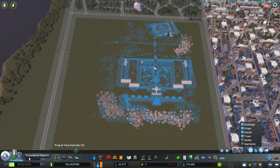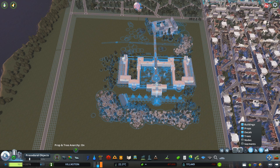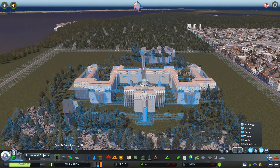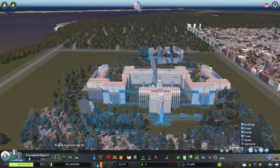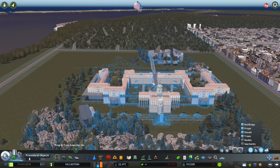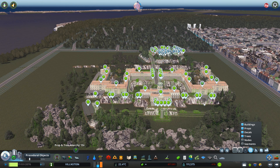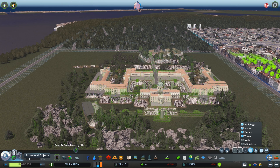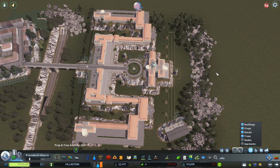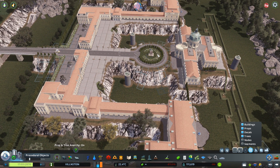We can hold the Shift button and press the Page Up button as well to start elevating everything. Maybe not that high — a little bit like this. Because we unchecked that 'Follow Terrain' button, everything is going to be elevated at the same height. Now if we have another look, we can see that the terrain around it looks very off, so we need to fix that.